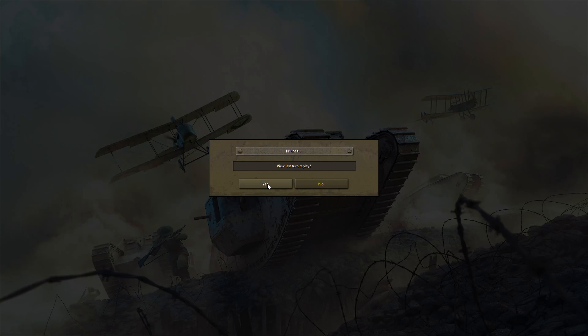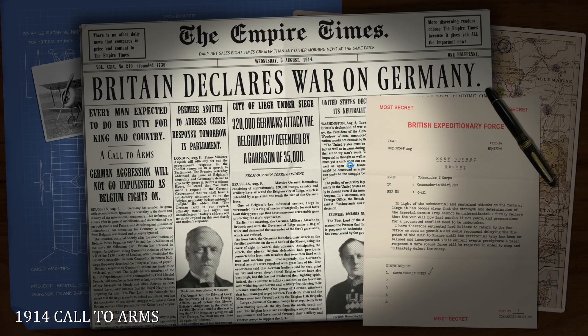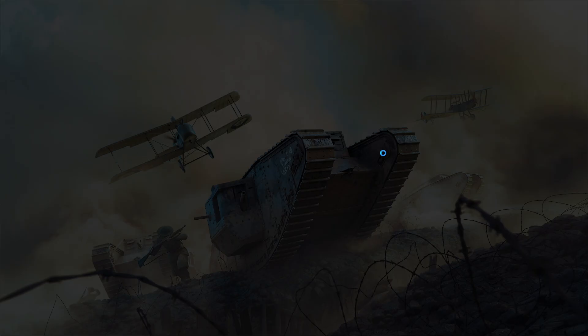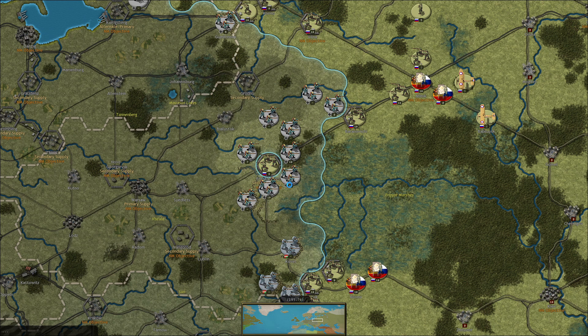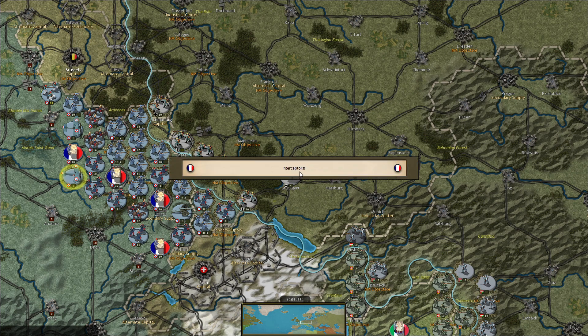Hello everyone and welcome back to Strategic Command World War 1. As 1915 is really getting hot, our eastern front situation is precarious. We start to deal some damage to the Germans in the west, potentially forcing some retreats. That was a long hold — our fortress is here doing what it needs to do, which is really good news.